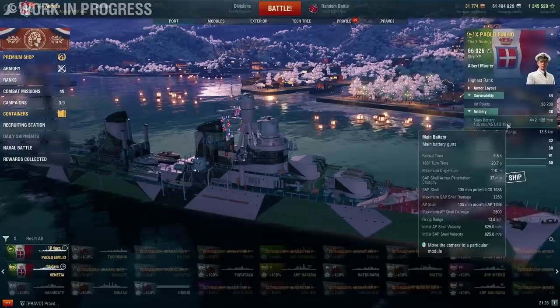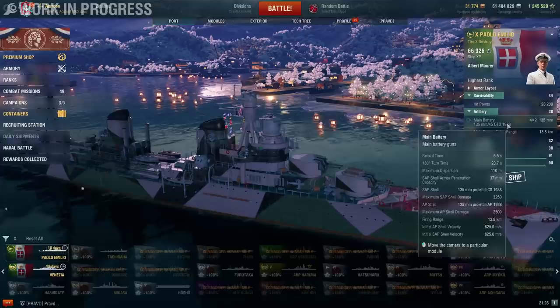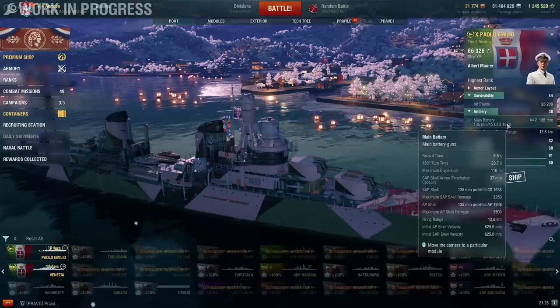With upgrades the turret rotation is 20.7 seconds for 180 degrees — I wish it were faster but it's good enough. She has SAP and AP. SAP, just like on the cruiser, hits harder than AP but you shouldn't get citadels — though as you saw from the earlier example, for some reason it is possible. That's probably a bug.